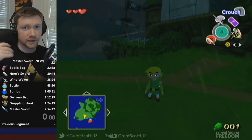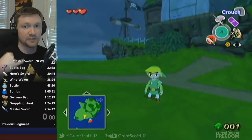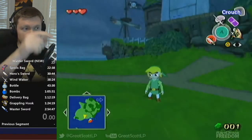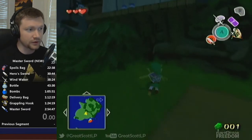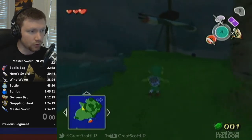So when you're doing the bombs early route — which is the route that everyone should be doing these days, since it is the fastest — you're going to be super swimming directly to Windfall Island. This is about the area that you're going to end up, so you head on over this way. This setup is going to apply to both skips. I'm going to show you the roll clip first.